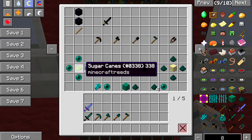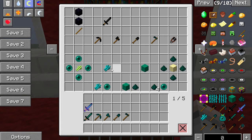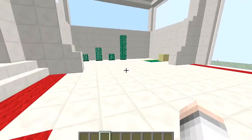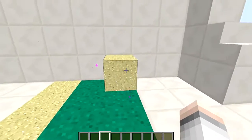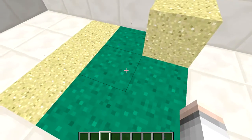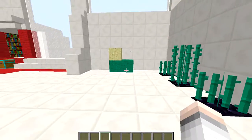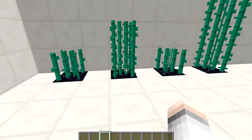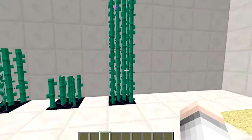You use four end dust to get one ender pearl back, but the ender cane grows four high at a random 30-tick rate, and the ender sand spreads at a random 15-tick rate. The sand spreads outward — if you want it to spread, keep it on the same level. You only get one end dust per sand block, but just leave it and it keeps on spreading.